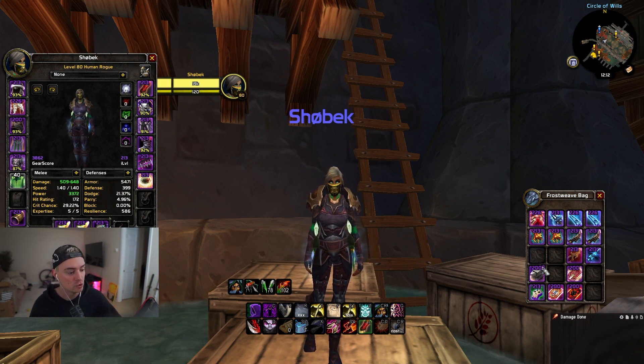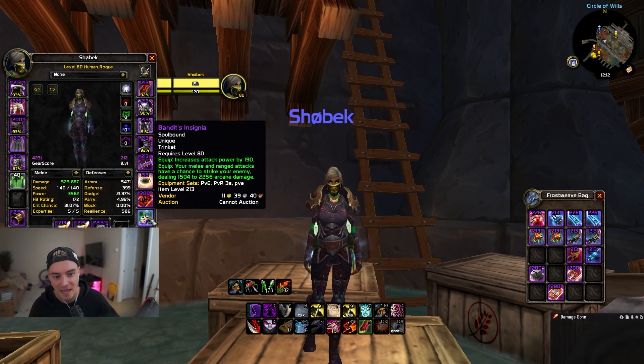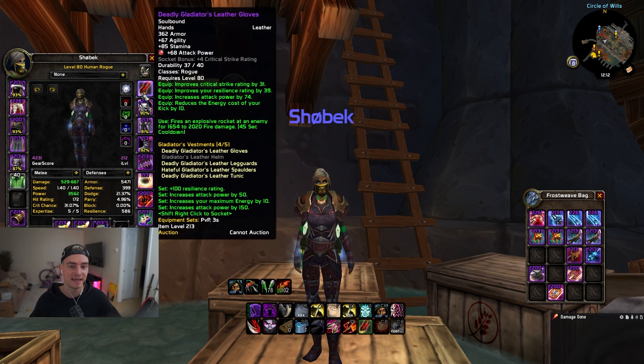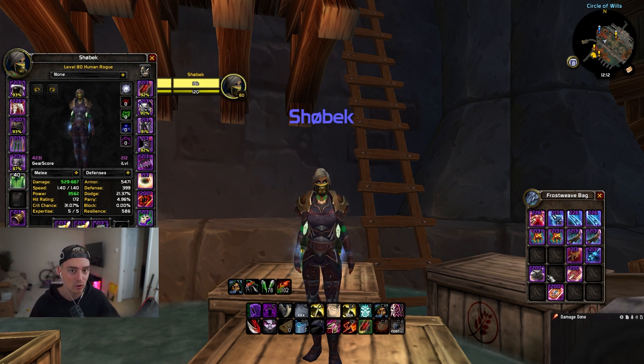First off, if you're double DPS, your go-to for Alliance is going to be Dark Moon Card of Death and Bandit's Insignia. This double stack burst is absolutely insane when you stack it with the glove and your partner's glove — this is unreal damage.